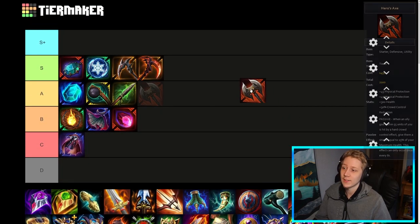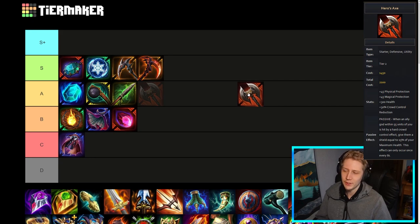Hero's Axe I think is a genuinely underrated item — really strong but a little bit situational, which is why I'm dropping it in A and not S tier. The stats are really good: a ton of protections, a ton of health, 30% crowd control reduction, and the passive is super useful. It's a bit more situational because you generally want it on a solo laner that's either diving heavily and synergizing with their jungler to give them that shield from the passive, or on solo laners that are a bit more in the backline and can give their carries the passive. You can't really get away with building this on supports, and so Hero's Axe if it was on a green starter would be significantly better. It's currently a little bit situational but the stats are really good and the passive is nice.